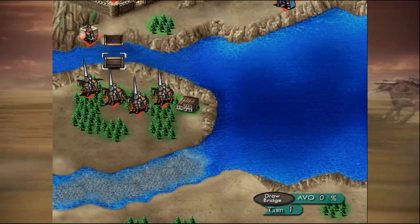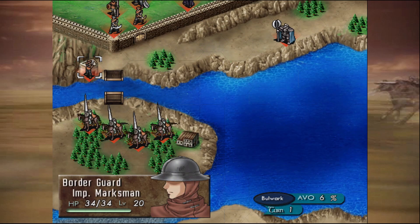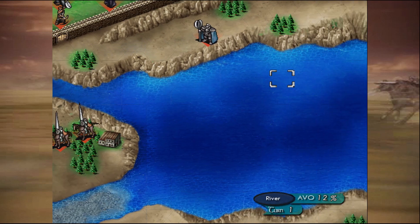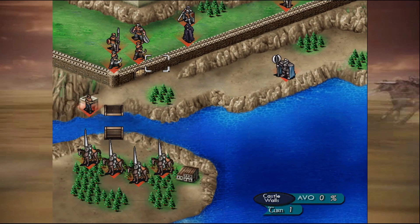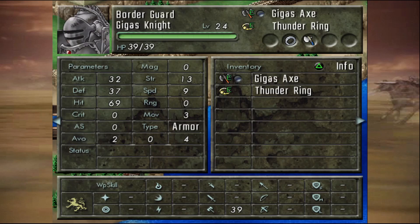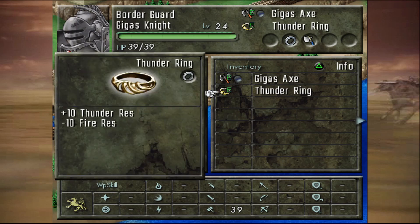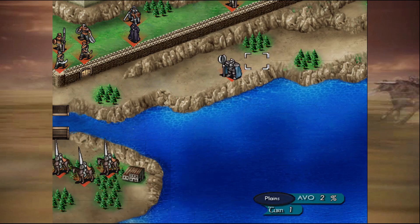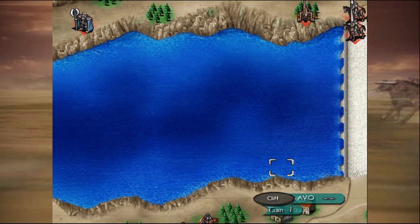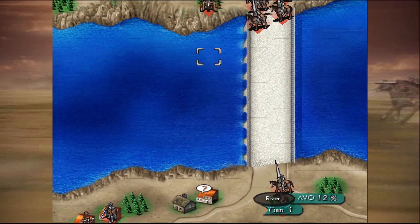Normally it's a good idea to try to go up here, take out this guy, and then send someone like Axel or Laurentia across the water to lower the drawbridge. That does bring about the wrath of those guys up there, but it's a good strat and it allows you to get into the fort really quick. Gigasnite has a thunder ring, which means he's gonna get absolutely melted by our fire mages.